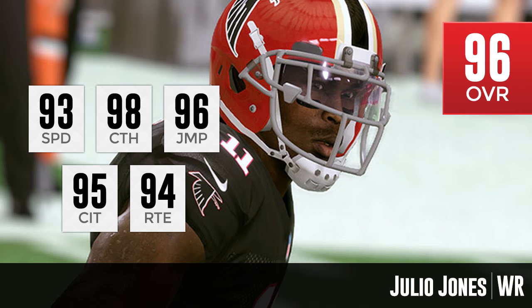Moving on to the number two wide receiver, and it shouldn't surprise anybody — Julio Jones at 96 overall, a big jump from the three previous guys at 93. Julio deserves it; he's been elite since he came into the league. He's got 93 speed, 98 catching, 96 jumping, 95 catching in traffic, and 94 route running — basically an upgraded version of AJ Green with a little more speed and higher across most attributes. Everybody using the Falcons, with Devonta Freeman at running back too, Julio Jones is going to be the guy the offense runs around — just like in real life.